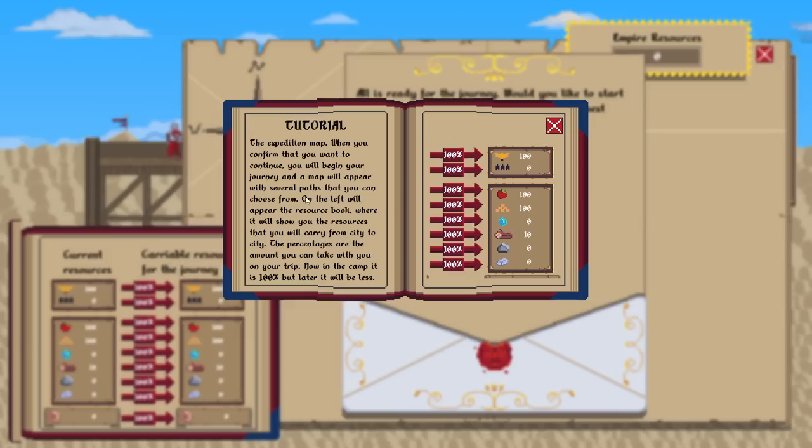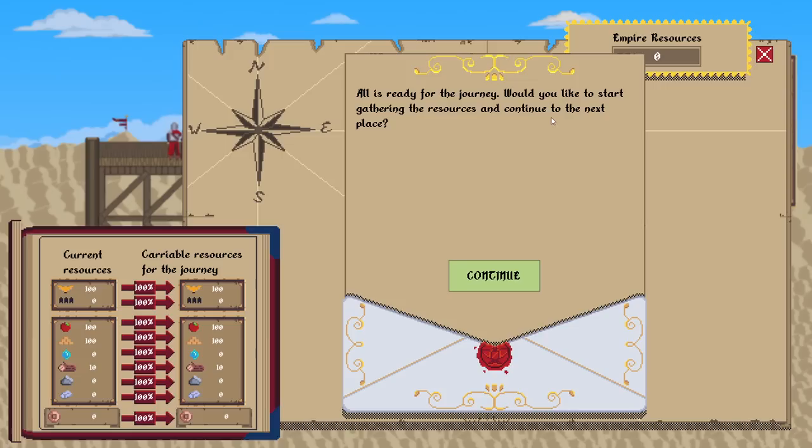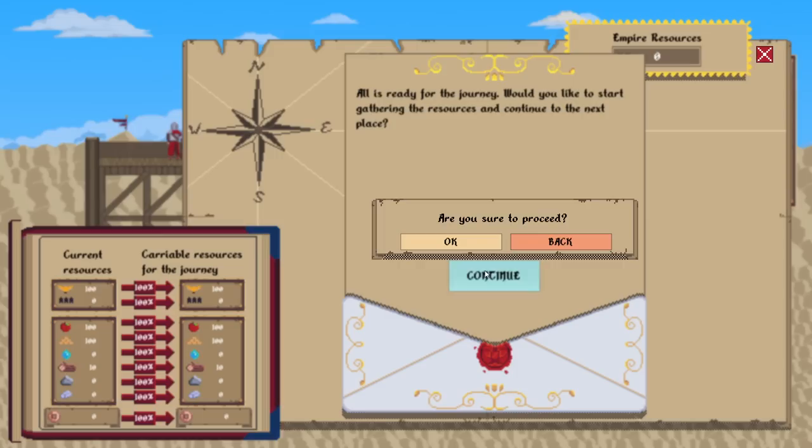There's the expedition map. When you confirm you want to continue, you begin your journey and the map will appear with several paths to choose from. On the left there's a resource book showing the resource you will carry from city to city. Percentages are the amount you can take with you — now in the camp it's 100%, but later it will be less. All is ready for the journey — would you like to start gathering resources and continue to the next place? Sure.